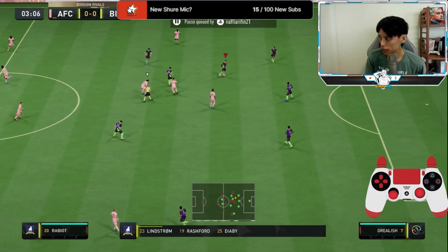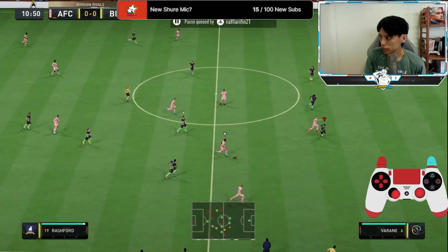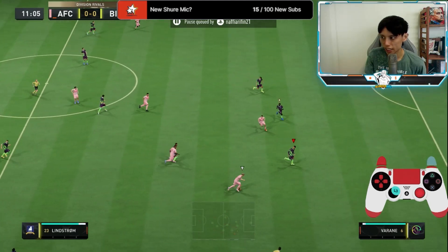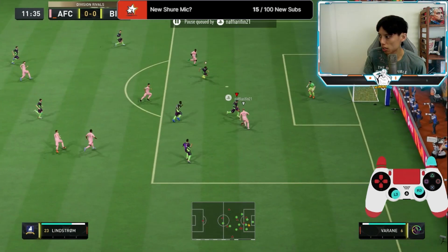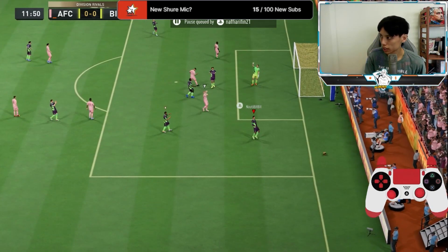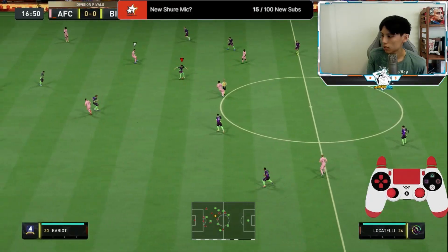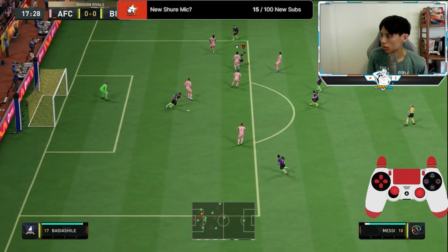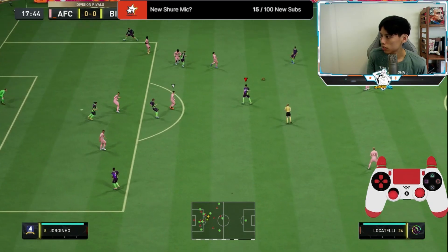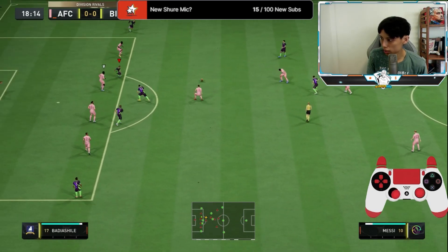Locatelli with the interception. I want to see Rabiot's attacking AI — look at his defensive tracking. He's so far off, he's not really tracking back nicely. Rabiot seems to be the one sitting back a little bit more.